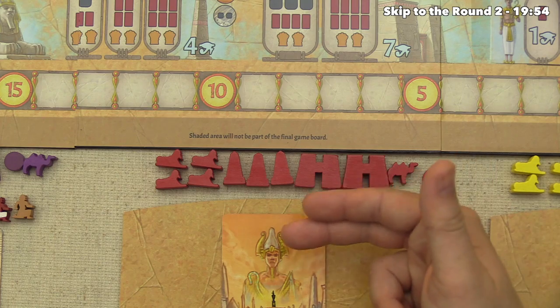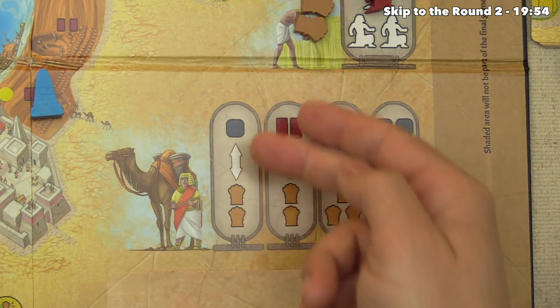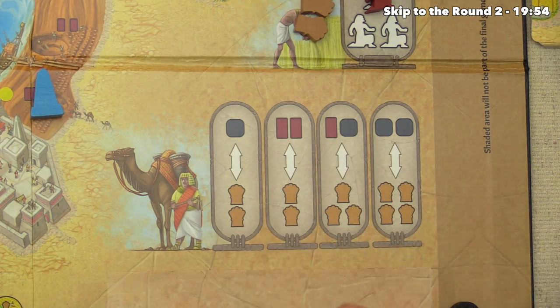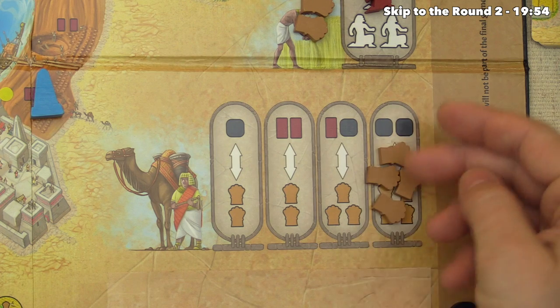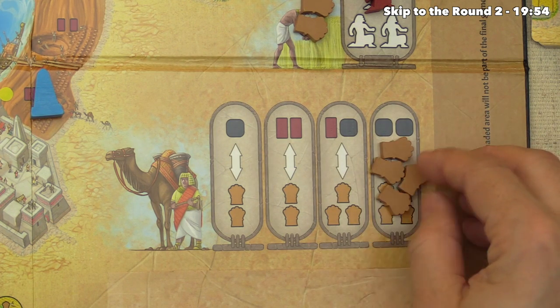The red player decides to go to the market. There are four open stalls where you can trade the top for the bottom or vice versa, once each. Red spends four grain to get two stone from the supply. This grain now stays in the market, blocking that specific stall until the end of the round.